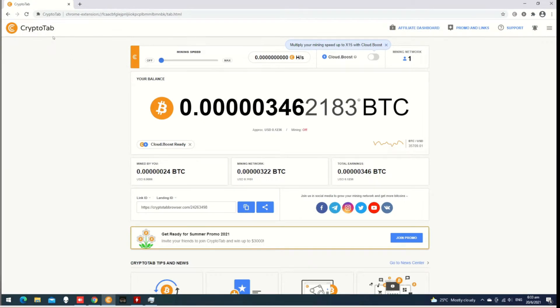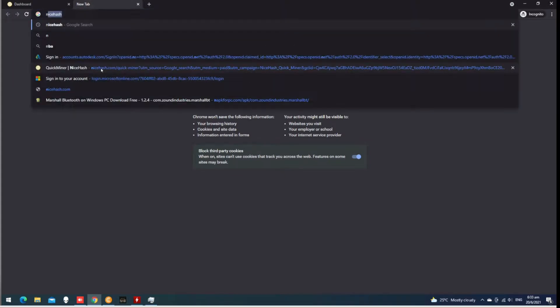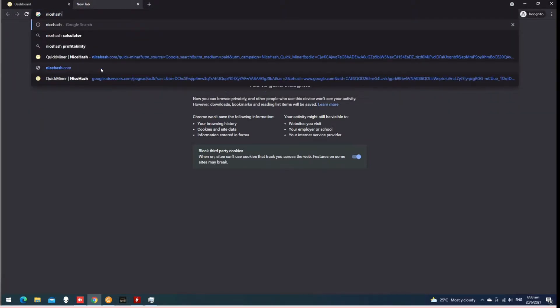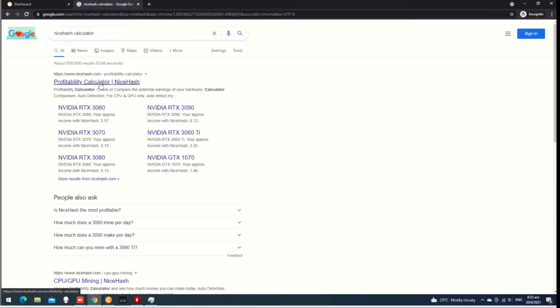In this crypto setup, you can use the phone and desktop. You can use this device. In NiceHash, we have a calculator. The calculator shows $39,000.